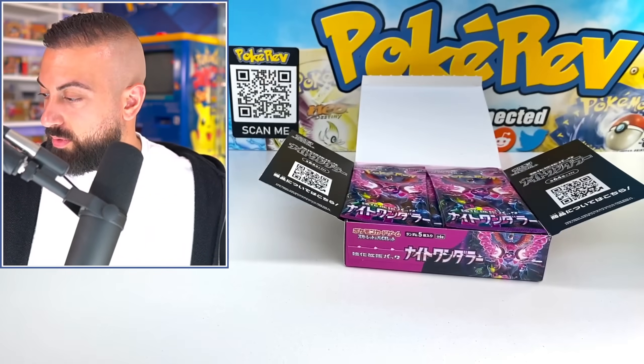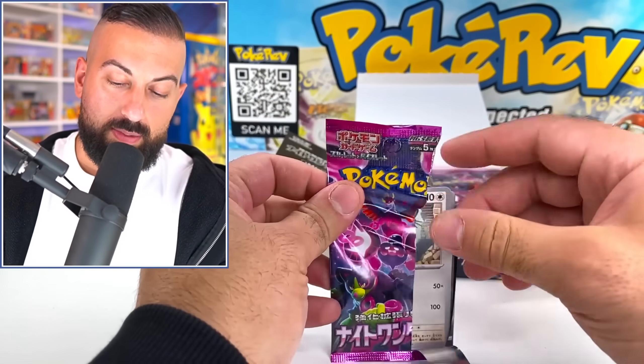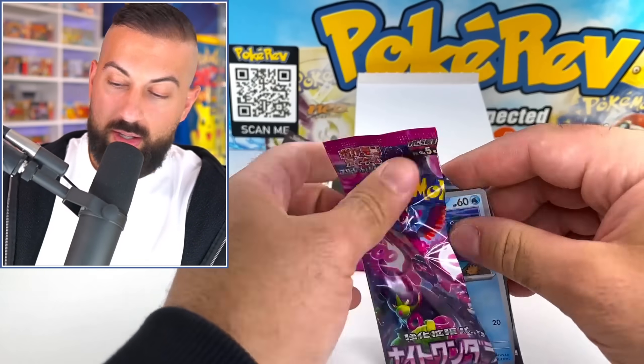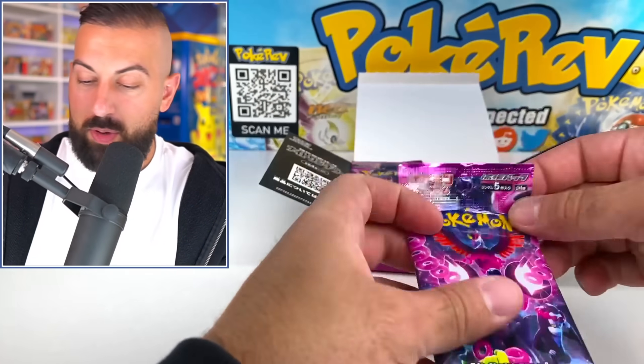Start off with an EX. They all have like the same color theme. You get all the EXs in these pretty quickly — the regular EXs anyway. We probably have almost half of them already. That is our first double-up though.